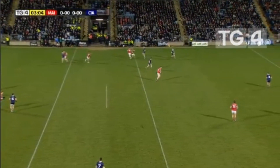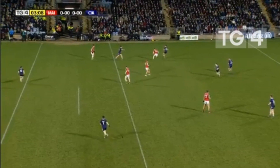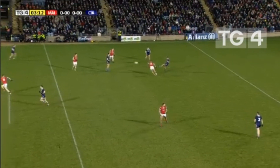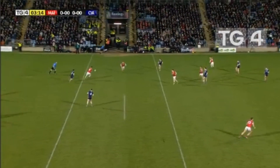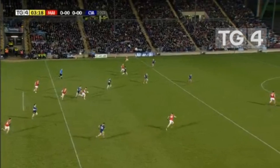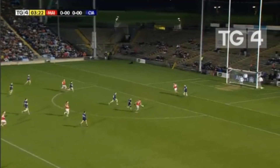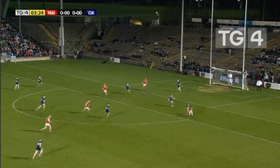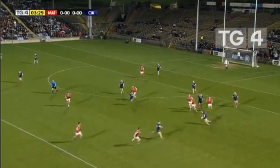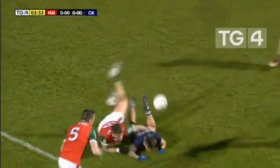An embarrassment of riches — Kerry are the All-Ireland champions. Three and a half minutes played in Castlebar, still no score. A careless Kerry pass goes straight to Matthew Ruan and Mayo go on the attack. There's an overlap — James Carr finds Fionn McDonough, who slips McDonough on the verge of the D, but eventually Kerry regroup and win possession back. Brilliant by Matthew Ruan with the interception.